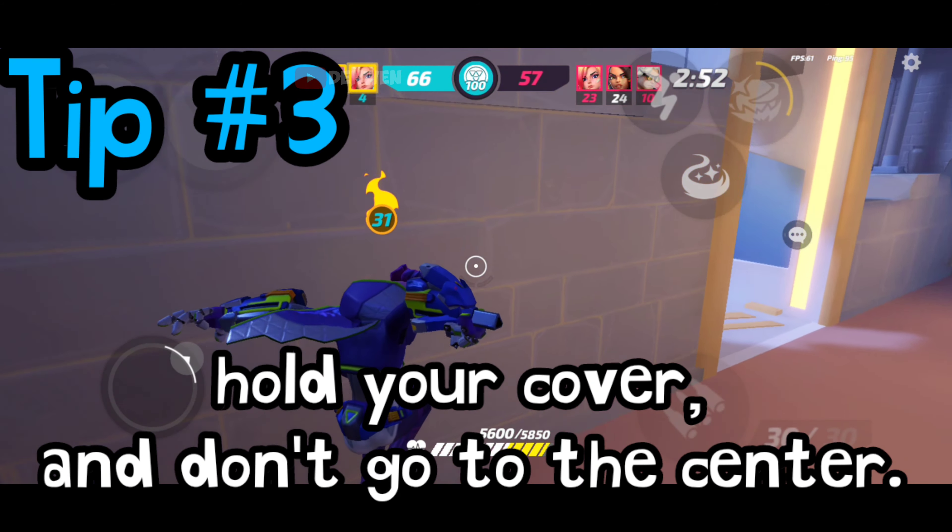Last tip: Know when your health is low or your opponent is going to kill you. Just jump down off the map — no one can take your coins now.